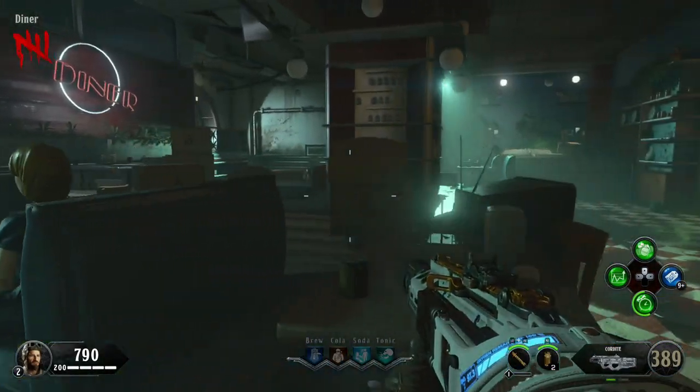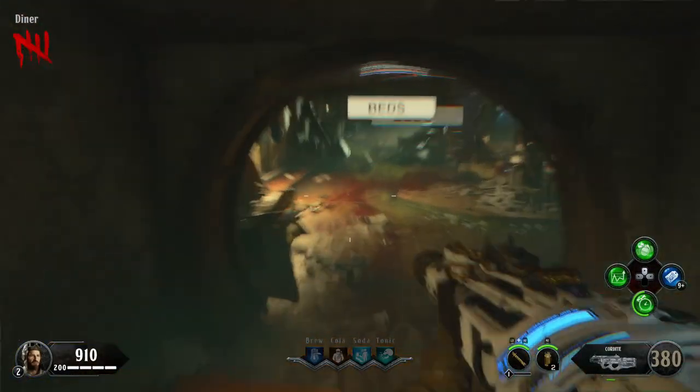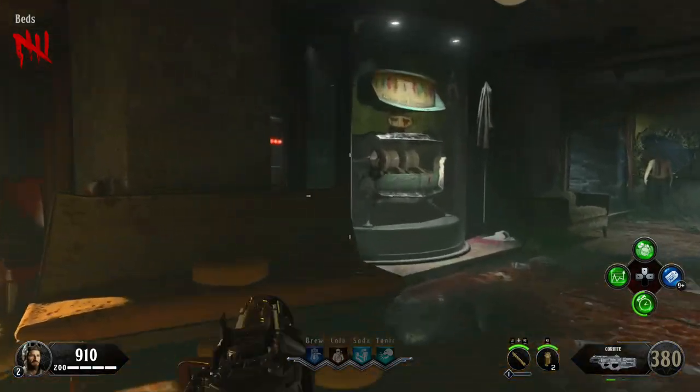The first room you'll come across in the bunker is the diner, and it's basically going to be a U-shape to get to the next room, which is going to be the beds area. You're going to pass some nova gas and a trap which is going to stun you a little bit and obscure your vision, but you're still fine.